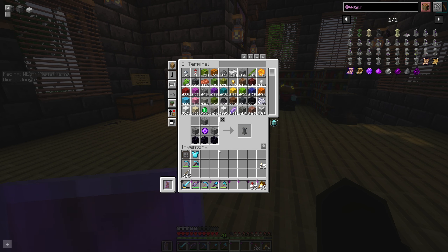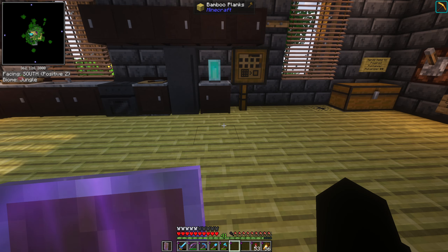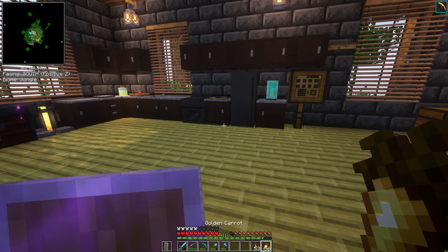With Tom's Simple Storage, you can click on the item in REI and dump it directly into your inventory, then go to the crafting terminal and boom — you're ready to craft a waystone. It's very simple to craft things with this system; once you have everything connected you don't have to rummage through a million chests. Everything's just at your fingertips, which is really nice.